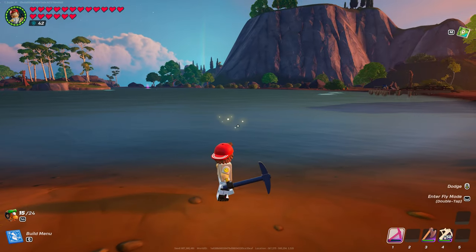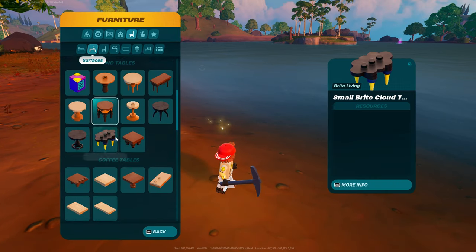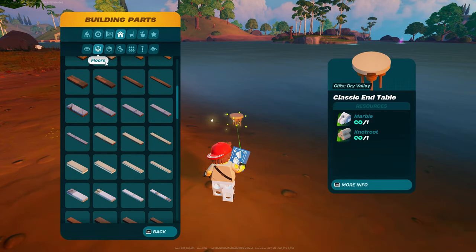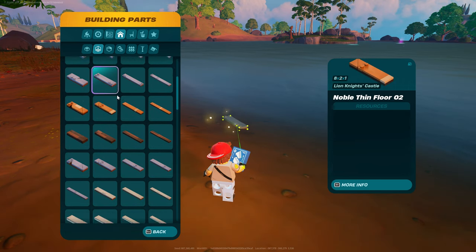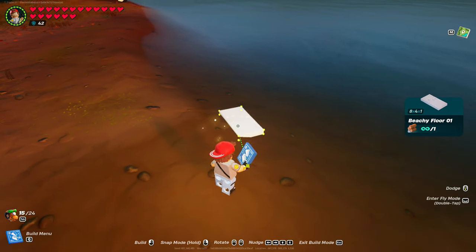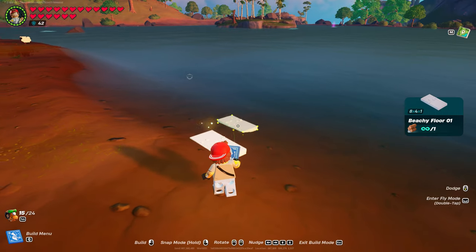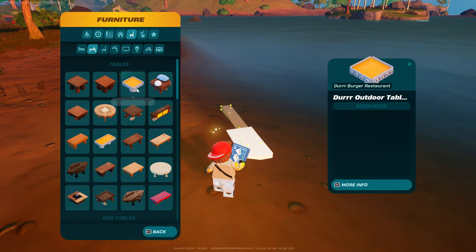I'm doing this over here in a clear lake because the foam will get in the way sometimes, but you can build this wherever you want. You're going to start off by going into floors. You can use whatever piece you want because this is going to get covered up anyways. You're looking for an 8 by 4 by 1 piece. Basically, you put one down and then go into furniture, surfaces.